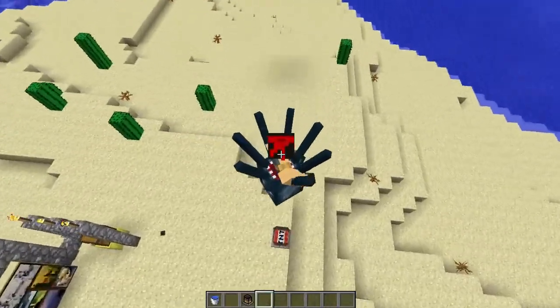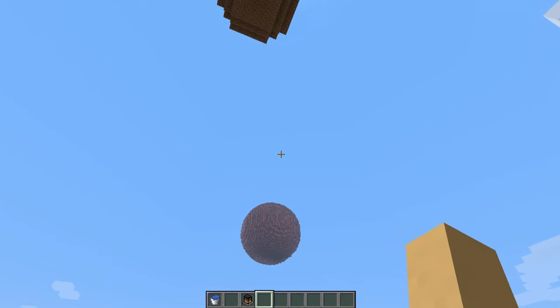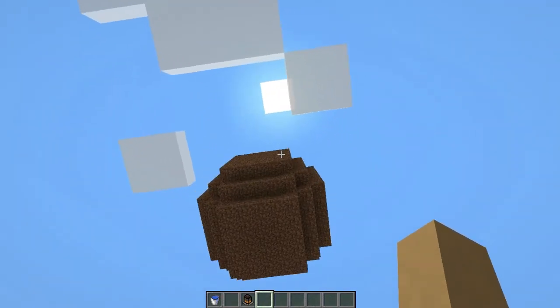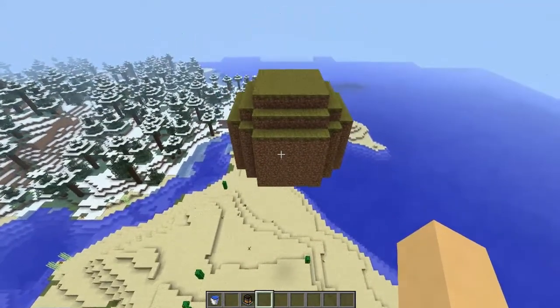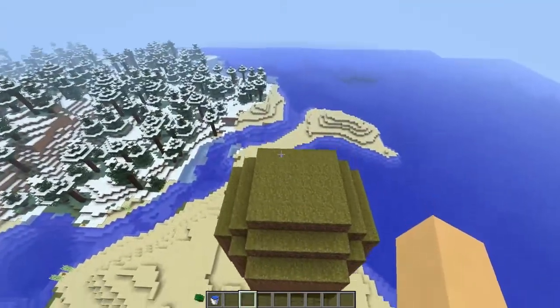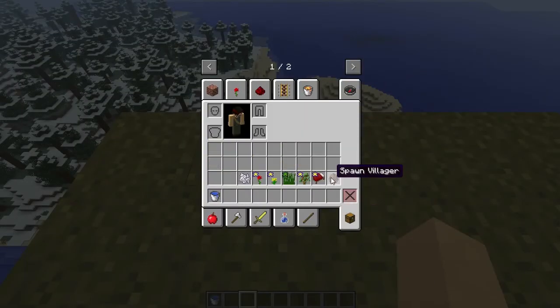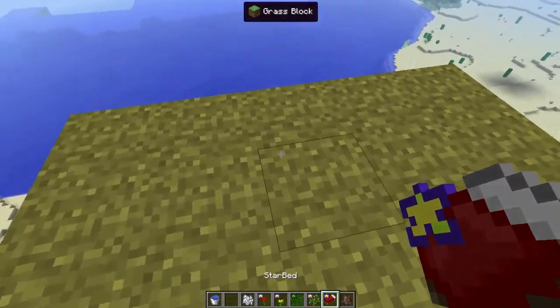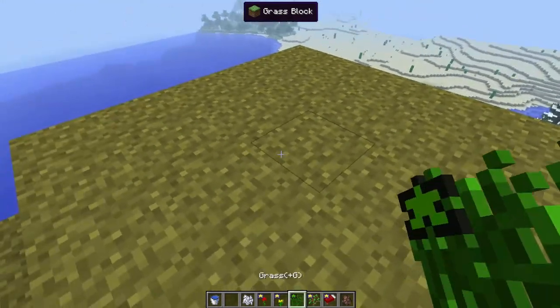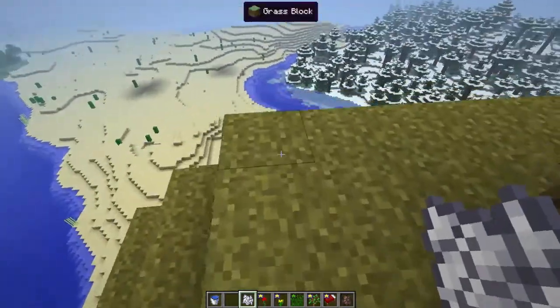We don't quite get sucked into our planet's gravitational pull because it's not that far, but speaking of our planet, we're going to go back up there and take another look. As you can see, these items have stars on them which means they can be placed upside down. Let's quickly place an oak tree in the center here, bone meal it up so it's nice and tall.